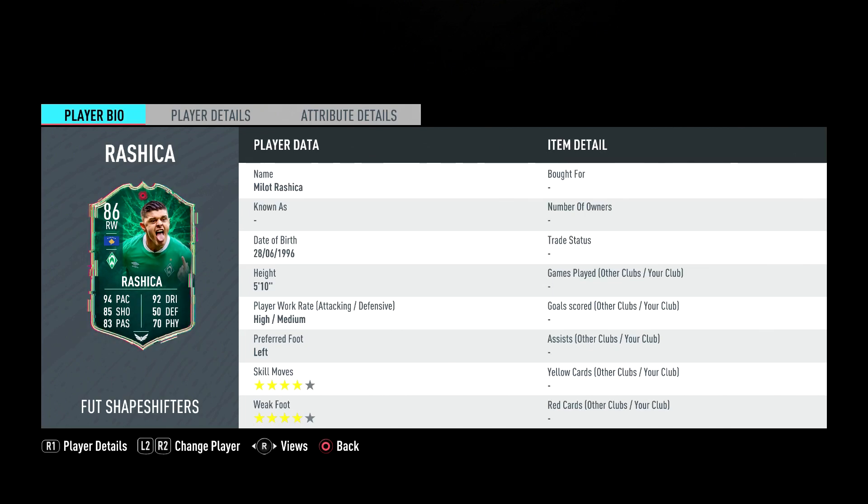Welcome back to another player review. Today we'll be reviewing the 86-rated Shapeshifter Rishishka — we're going to go over that, I could be completely butchering this name, make sure to let me know in the comments down below. Anyways, we'll be reviewing this card — I managed to pull him in a draft so I'm very excited to try it out.